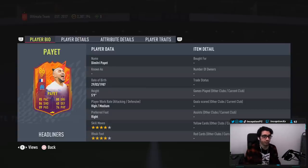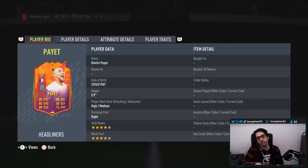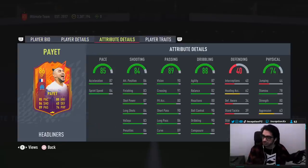So with Pyatt, guys, we're taking a look at a card who is 5'9", high-medium work rates, right-footed, 4-star skills, 4-star weak foot, and in-game player traits. I feel like they could give Pyatt a finesse shot trait — am I wrong? But he has the flare trait, so definitely very cool there. Kind of surprised he doesn't have 5-star skills too. I see him being a skiller.